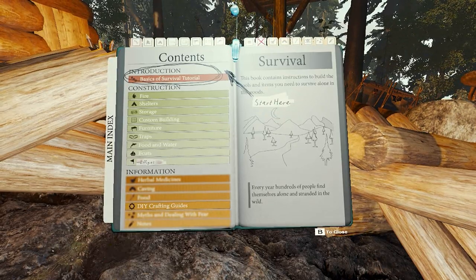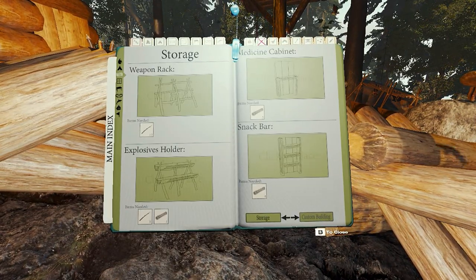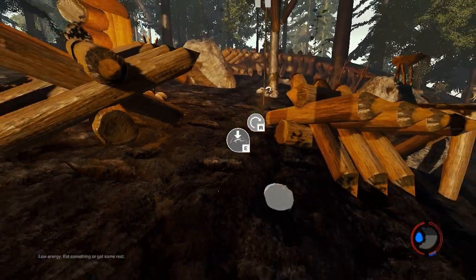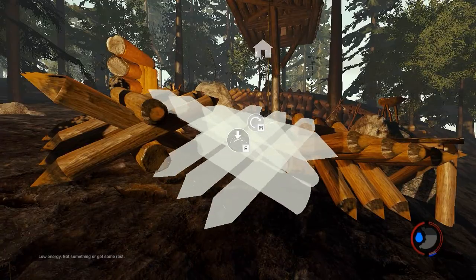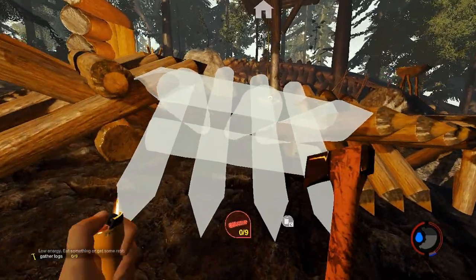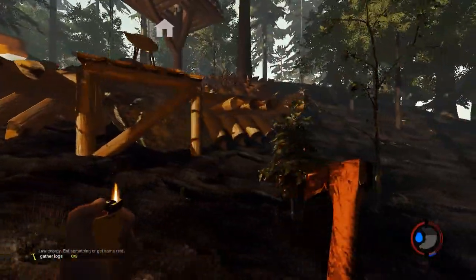So we take out the book, we find the barrier. Where is it? Storage, custom building. This is what we're looking for right here. Get out from underneath the ground. Don't do that. We'll spin it and we'll drop it. How much? Nine logs. Oh my God, how did I do all this? I must've been really bored one night. I must've cut down so many trees.